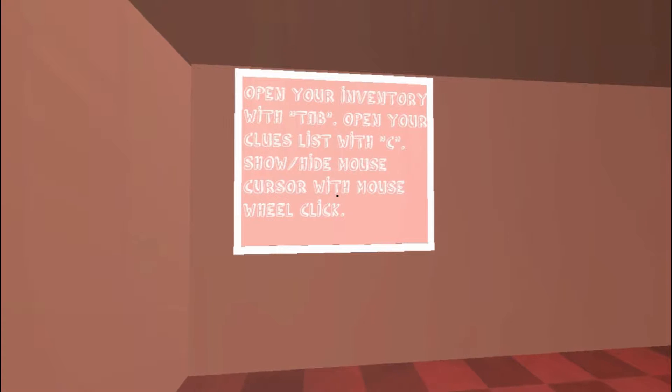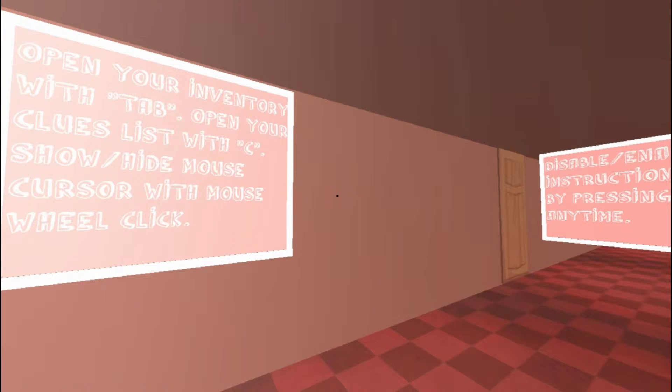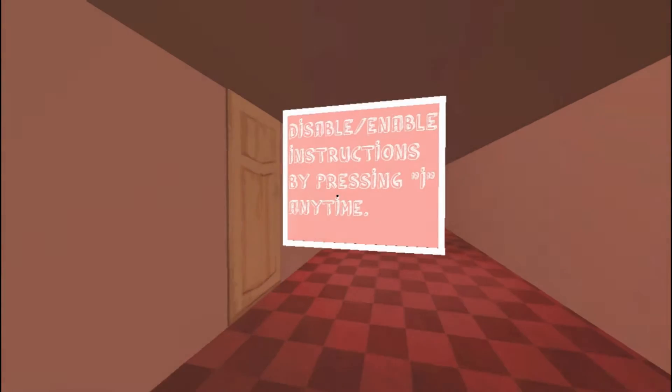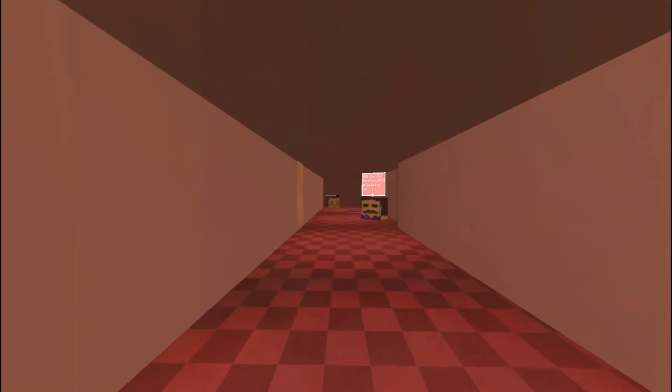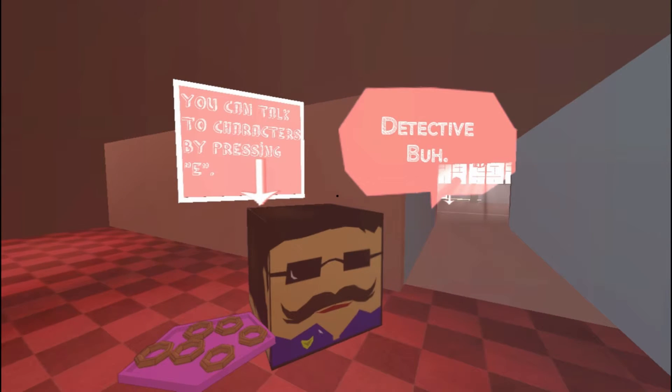Open your inventory with Tab. Open your clues list with C. This is a lot more helpful now that we kind of have an understanding about what we're doing. I'm still lost.